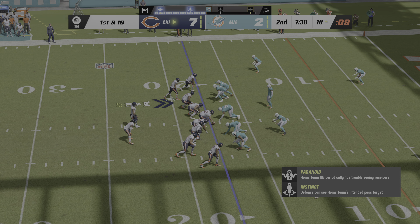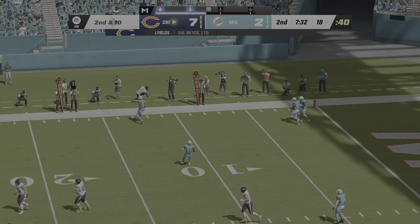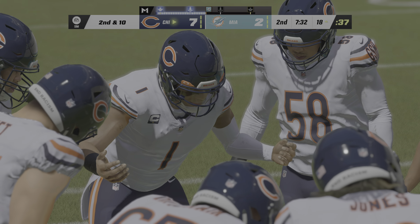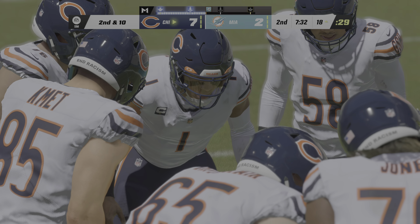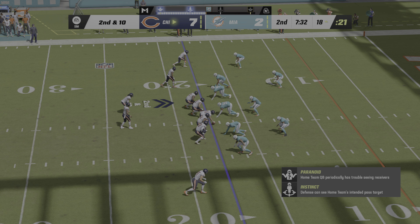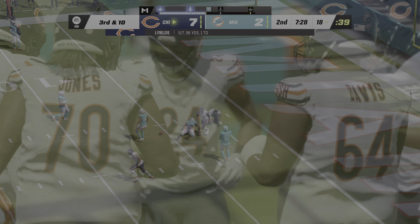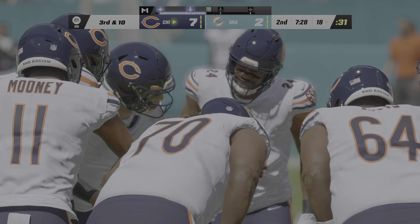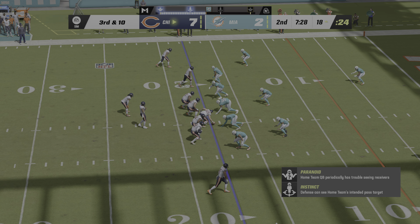From inside the 20, first and ten at the 18 — Fields throws to the left sideline but ruled incomplete, couldn't keep his feet in. Second and ten. In the shotgun, Fields drops the next one — they were looking for him in the middle third, he couldn't catch it. Now third down. Slants are tough to cover because everything happens so fast — but sometimes it happens too fast for the guy catching the ball too.